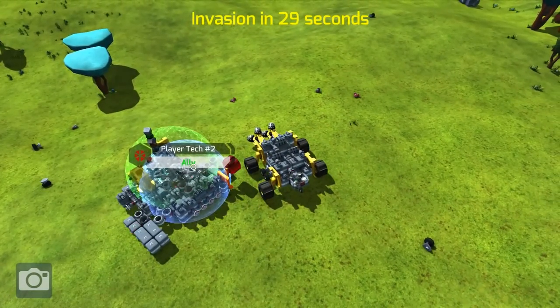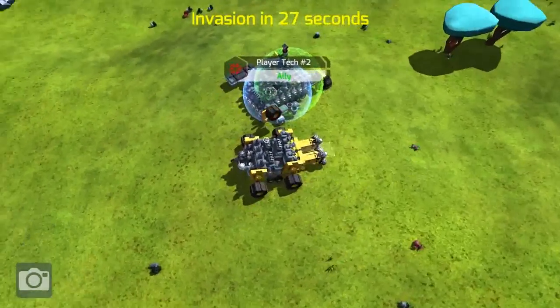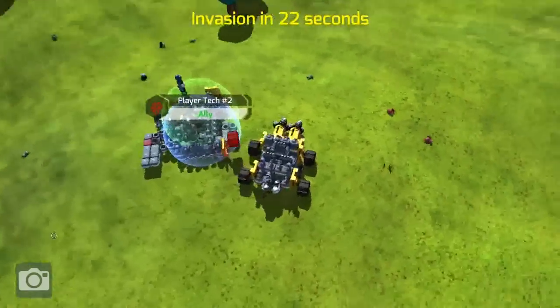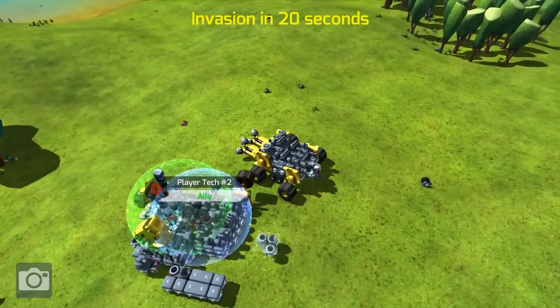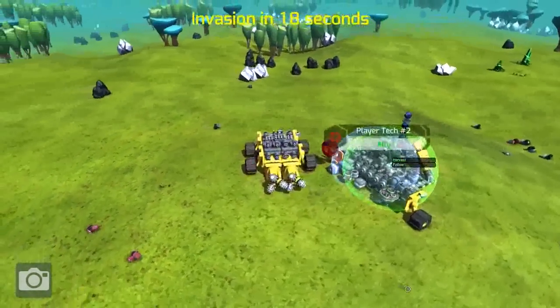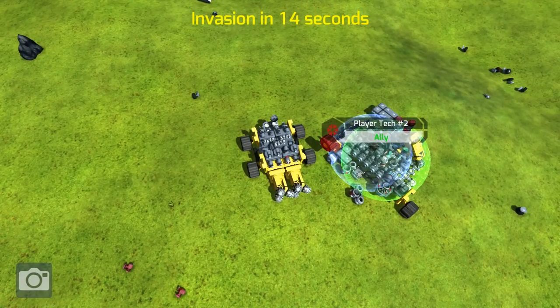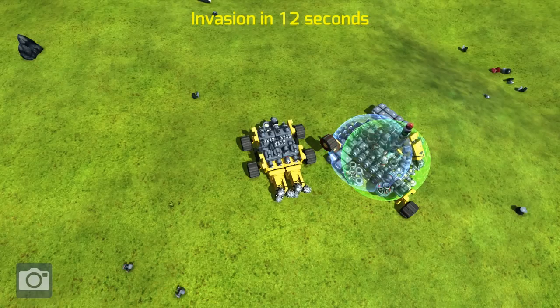The scrapper — which we still have — we're going to get that running this episode, hopefully. The scrapper is what we can use to actually break down the parts that we've got lying around here for materials. Valuable materials. We just cannot lose these refineries or the fabricators. They are everything right now.